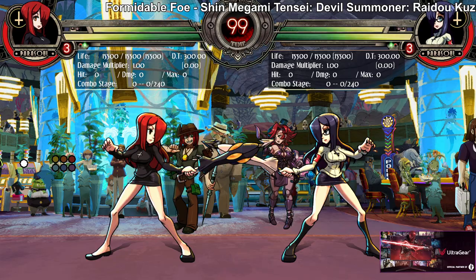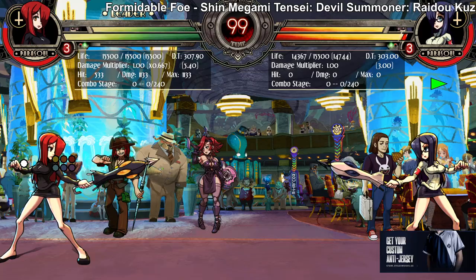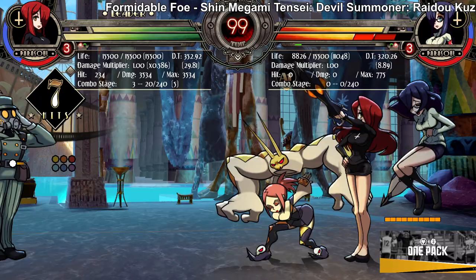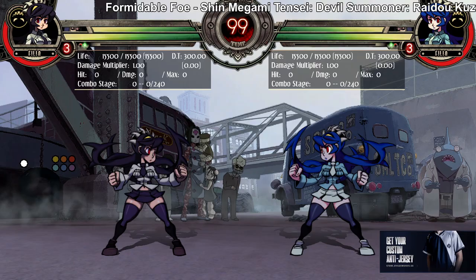Double has a move called Hornet Bomber. She has three versions and they're all good assists. The light version is an invincible assist — another DP assist in the game, but interesting because it's horizontal instead of vertical like the others. You can use it for pressure, use it to stop people from attacking you recklessly. Really good combo extender, and it's fast so you can mix with it. If you need a DP assist and don't want to play the other characters, you can always pick Double.